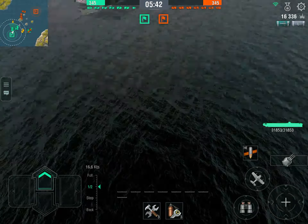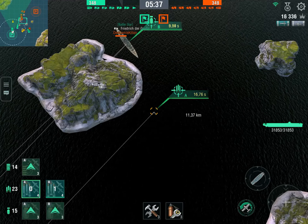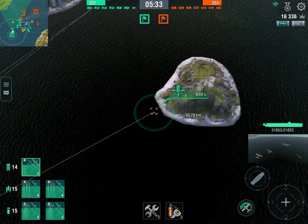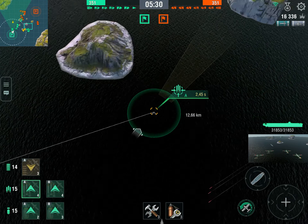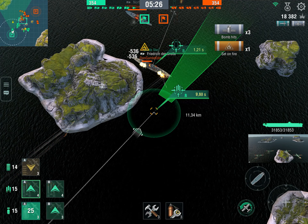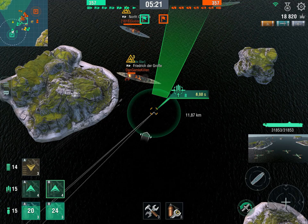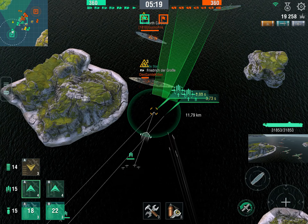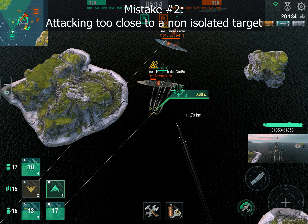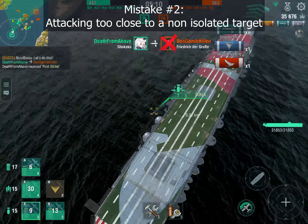I'm continuing the fight against the Friedrich der Große — that is also a good decision, but here I'm going to make another mistake. I do launch my torpedo bombers to attack the Friedrich, which is a good decision. That thing is just an absolute sitter of a target, moving like a brick. But what I failed to notice is that there is a North Carolina right behind the Friedrich, so it's not an isolated target anymore. What I should have done is launch my torpedoes way, way further back — way further than the Friedrich.